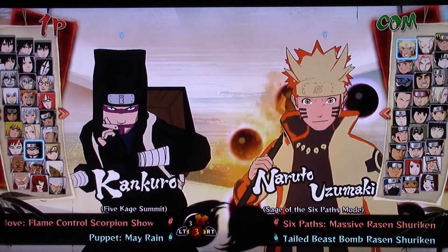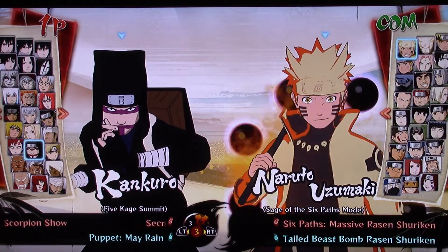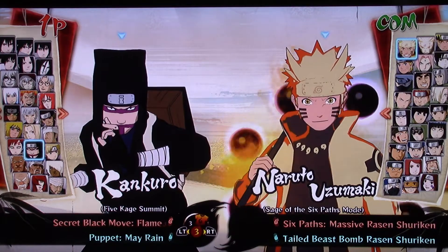What's up pack nerds, it's the Weird Spirit, the Alpha here, and welcome to our next episode of Naruto Ultimate Ninja Storm 4 character showcase. The character we got this time is Kankuro.